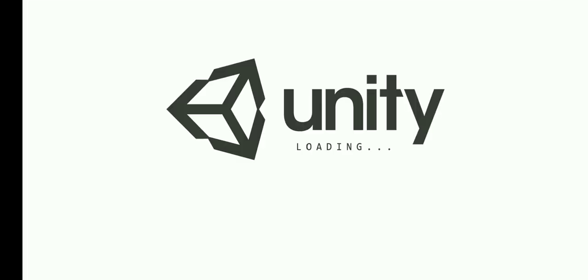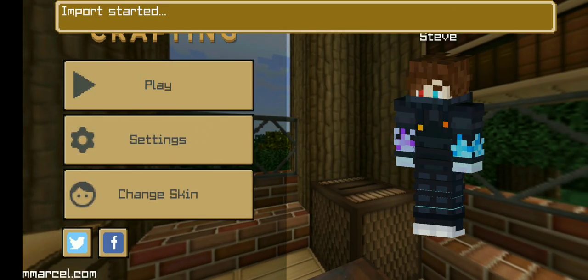If you have P.E.A., then you will click on Crafting and Building. Now you are loading your game. The game is open and it will start.